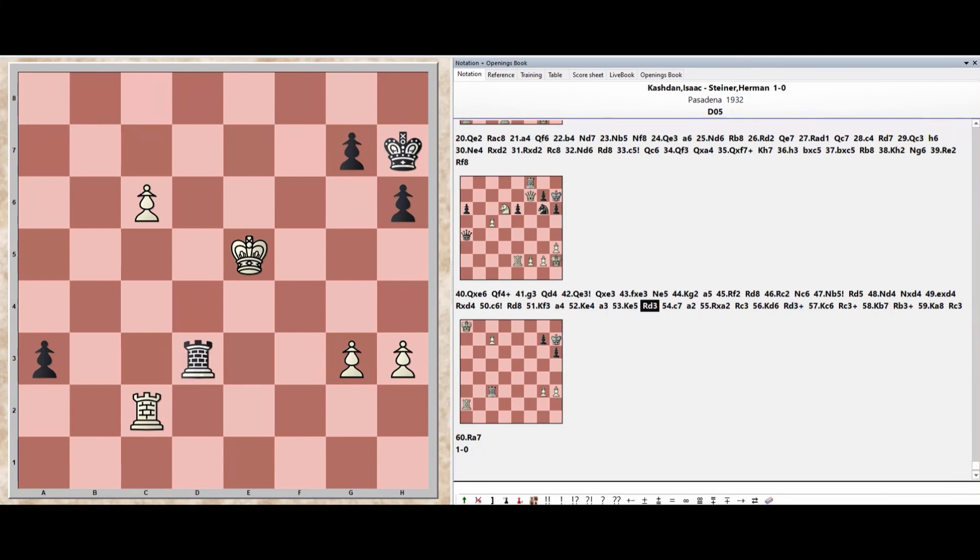Rook d3, Pawn c7, Pawn a2, Rook takes a2, Rook c3, King d6, Rook d3, King c6, Rook c3, King b7, Rook b3, King b8, King a8, Rook c3, Rook a7, Rook b7, Rook a7.